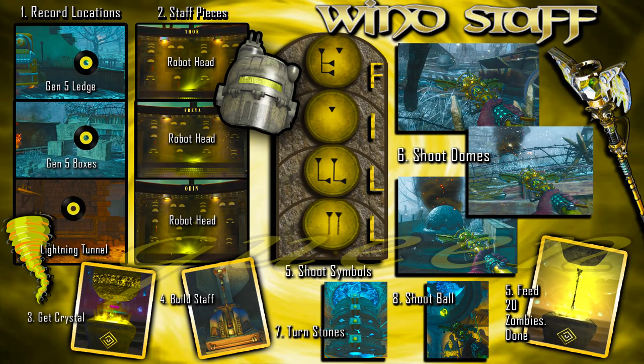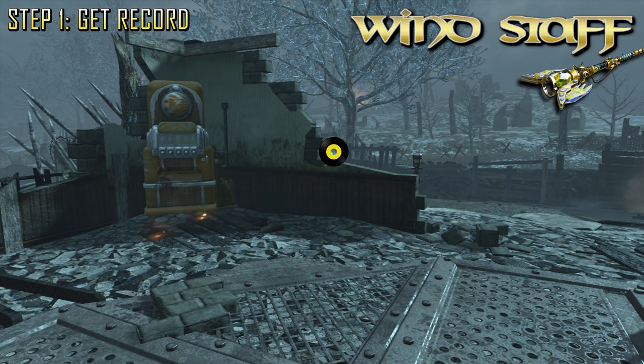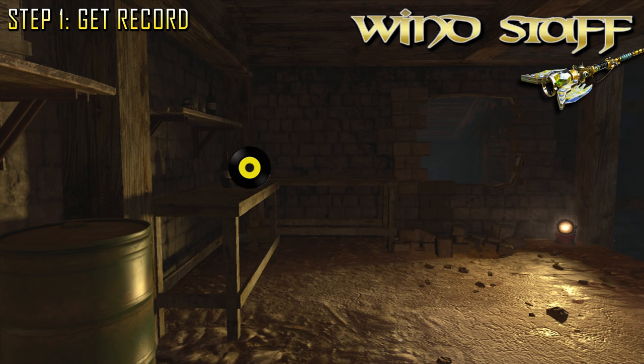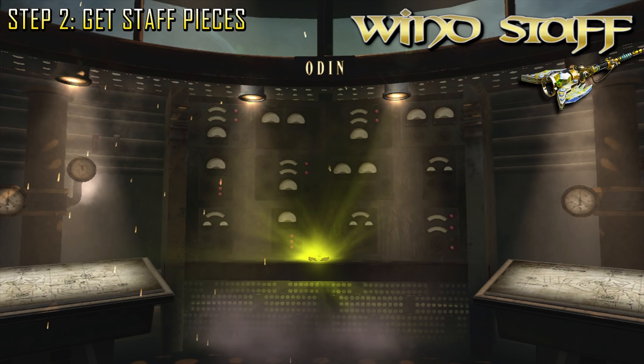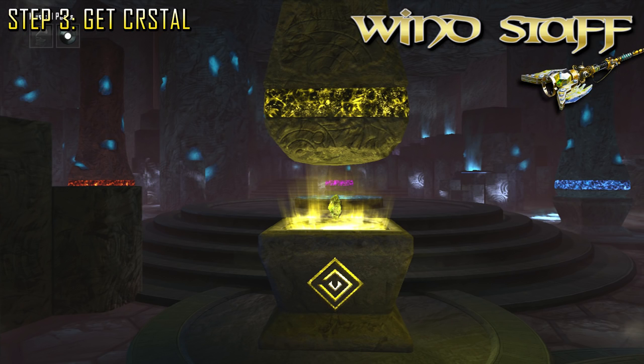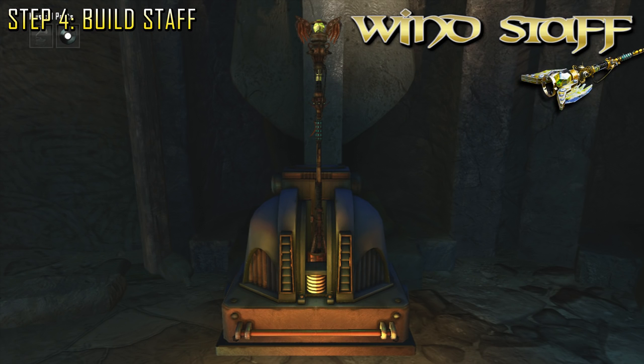The next staff speed tutorial will be the wind staff. The first step is to get the record — this record will randomly spawn around generator five. One is going to be on this ledge next to Stamina, another is going to be on this box as you enter generator five, and the last one is going to be in the lightning tunnel entrance on the left on this bench. All three wind staff pieces are obtained inside the robot heads, so you have to teleport into each of them: you have to go into Odin, Thor, and also Freya. Now head to the wind tunnel and use the gramophone to enter that teleporter to get into Agartha and pick up the wind staff crystal. Go to the bottom of excavation, build the wind staff, and pick it up.